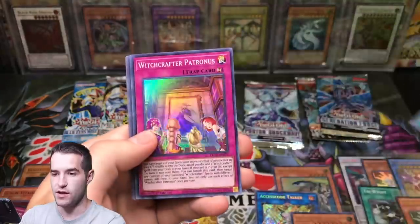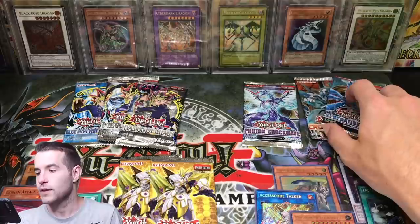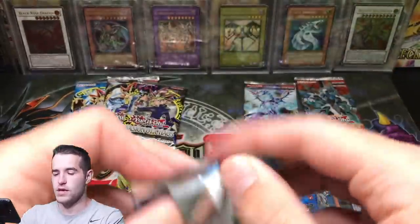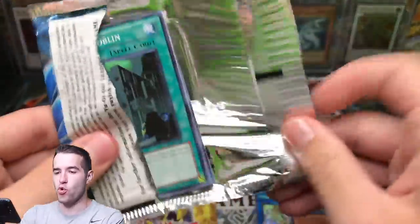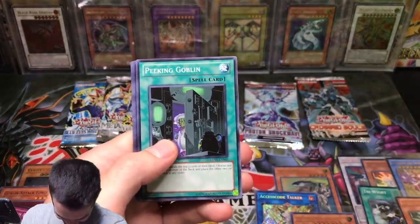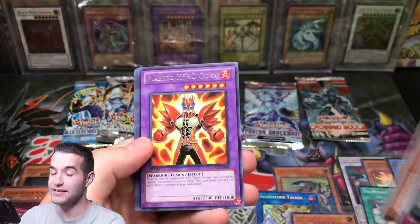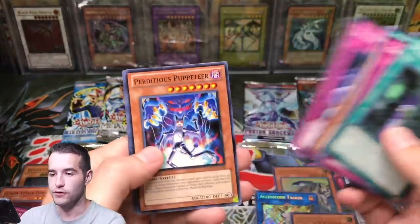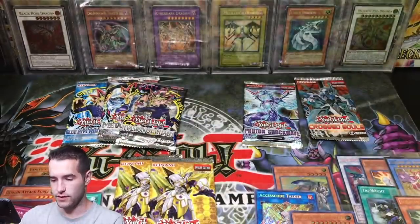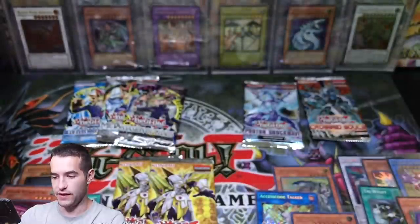Crimson Resonator, Resonator Command, Witchcrafter Patronus. Generation Force — let's pull Number 17 Leviathan Dragon. Gym Elephant, Master of Ogoka — good pull. Underworld, Crash Bug X. Master of Ogoka — that's a one dollar card, nice value for a rare.